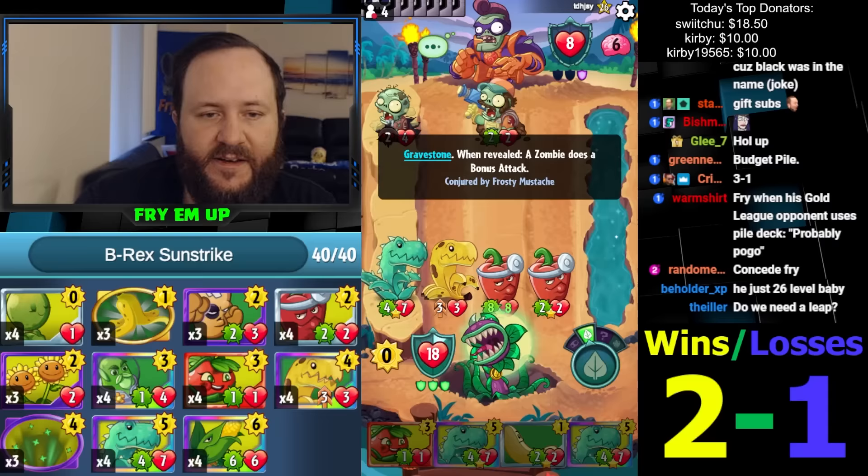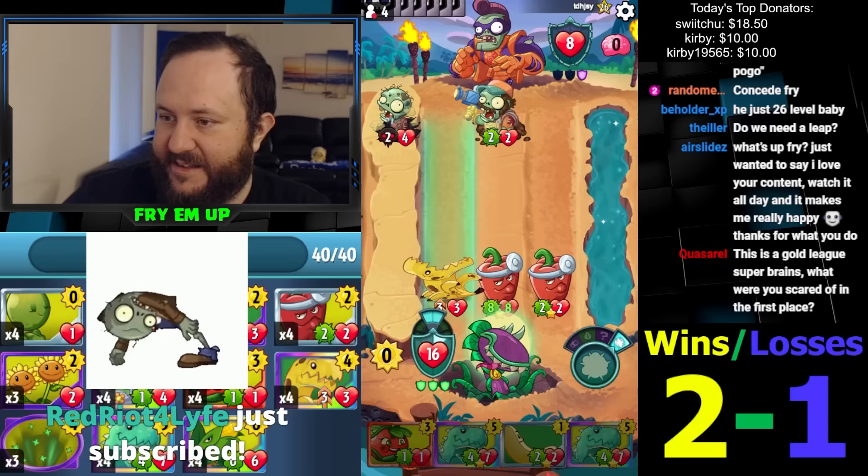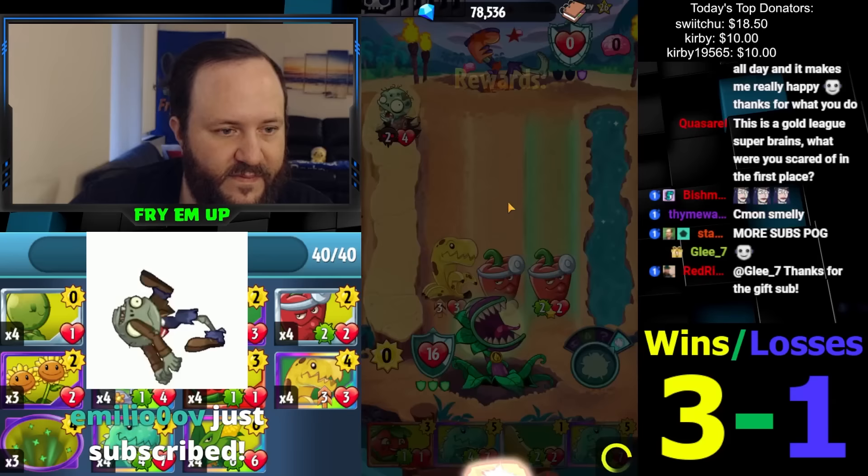But the problem is it's basically guaranteed lethal. He has the California Roll. We're doing 6 and 2. So I'm just going to change the score optimistically — he ain't going to know. Now it's guaranteed. Thank you Glee for gifting some subs, really appreciated. We need a Leaf! We need a Leaf! Thank you Air Slides.